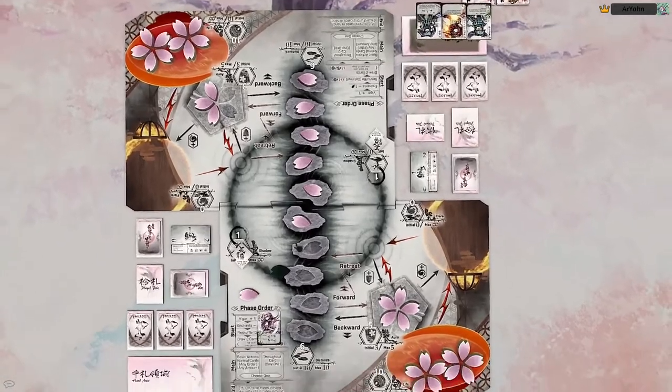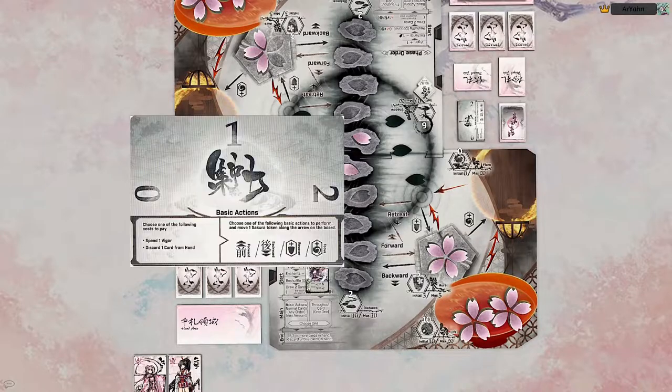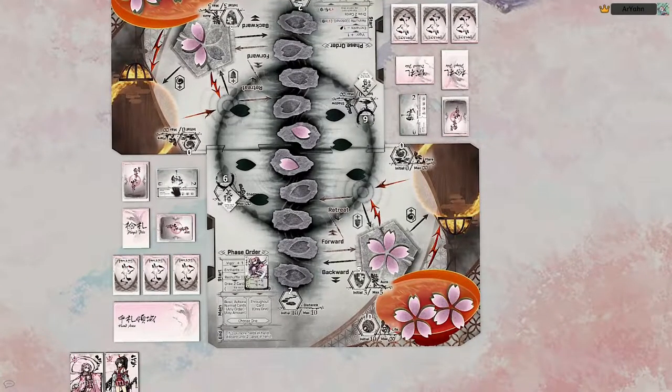When the distance gets down to two, you're at what's called master distance. When you're at master distance, forward movement turns into a retreat action. Instead of moving from your aura, you have the choice to move from shadow to distance. Because of that, when the distance is two or less you cannot move forward — so in that board state, I would not be able to use Vigor to move forward.